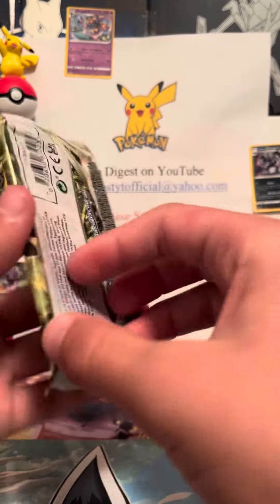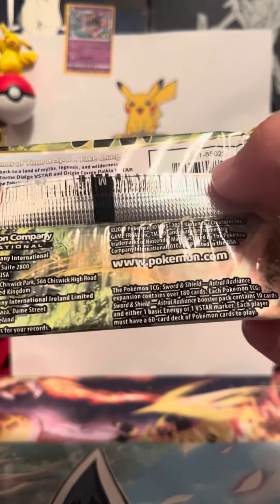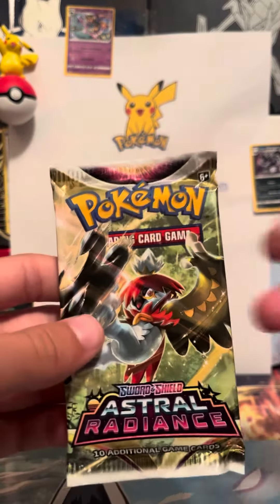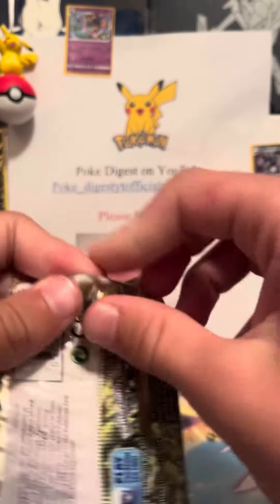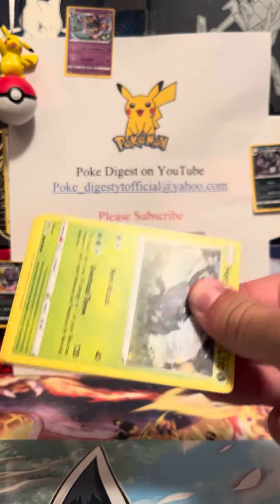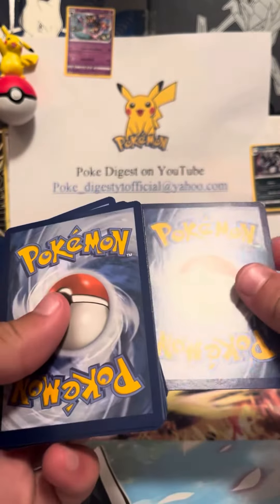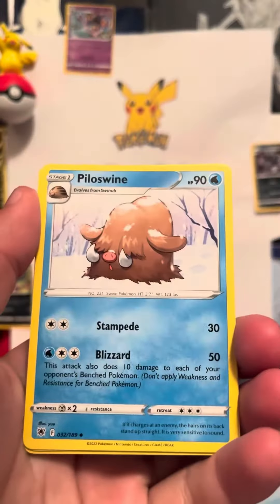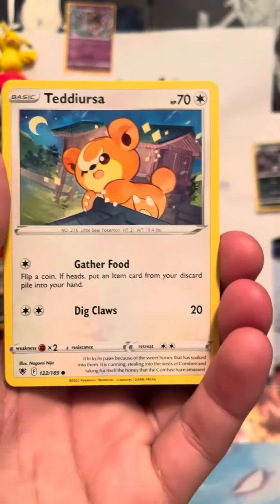All right, we have an Astral Radiance booster pack here — I think this is from 2022. It's pretty much about a year old. I've got sleeves here, hopefully we can get something out of this. All right, code card... pylos, wine gardens, vigor, wish cash, heracross, teddy ursa.